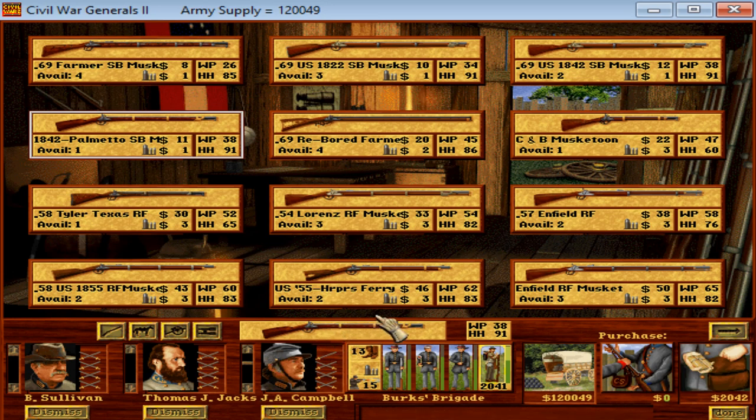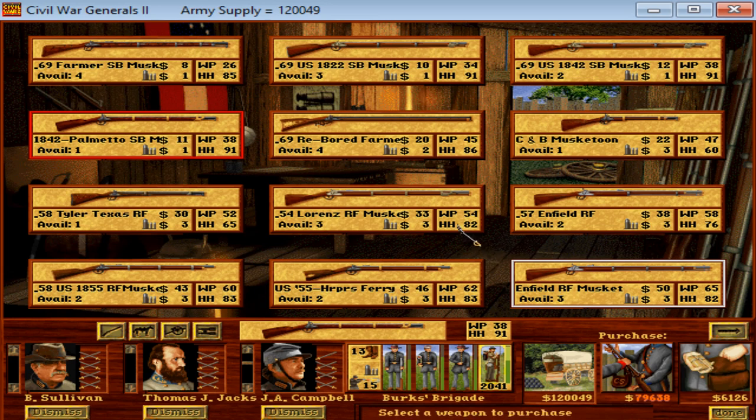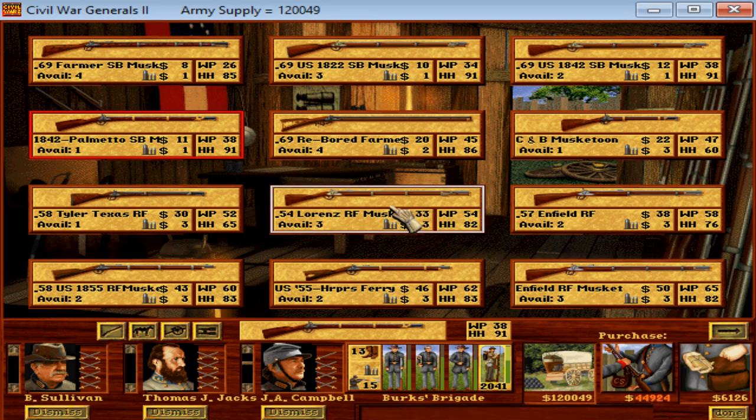We're going to focus on upgrading the units currently using the 1842 Springfields or Palmettos — they're the same rifle, one is just a southern conversion of it. The first unit with the 1842 Palmettos is J.A. Campbell's Brigade of 2,041 men. It's going to cost almost all of our money to upgrade these guys to Enfield Rifled Muskets. We could go with the Lorenz, which would be vastly cheaper, and while the firepower is not as good as the Enfield, it's certainly better than the Palmettos. These are Austrian Rifled Muskets. The Enfield is the British Rifled Musket. The quality on the Lorenz varied dramatically historically. So we get them the Lorenz — they immediately have 21 firepower, a big upgrade in terms of firepower, slight downgrade in terms of hand-to-hand. We still have two Lorenz Rifled Muskets left and $75,000.